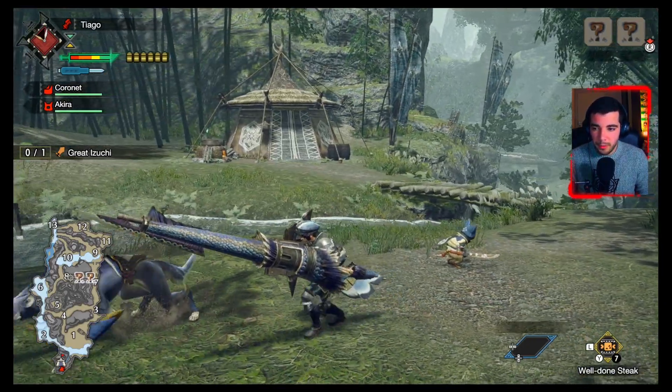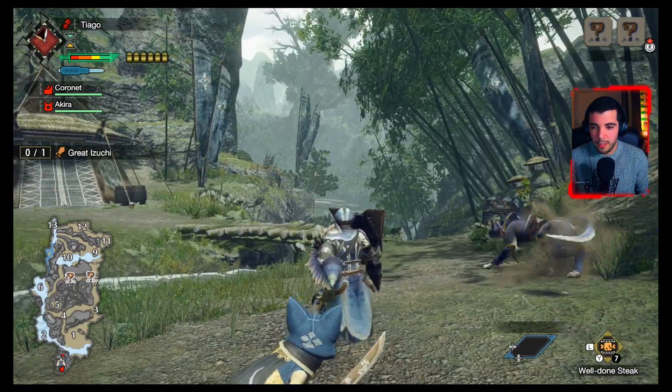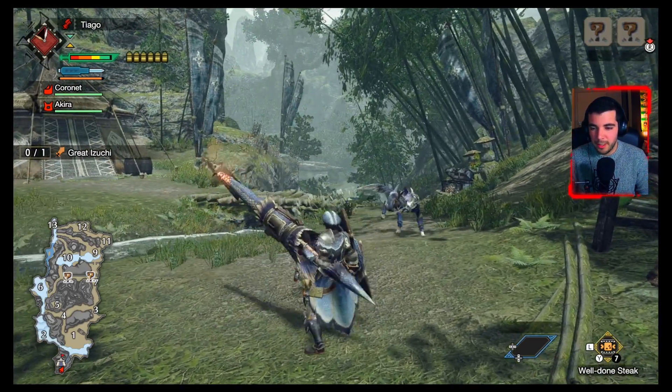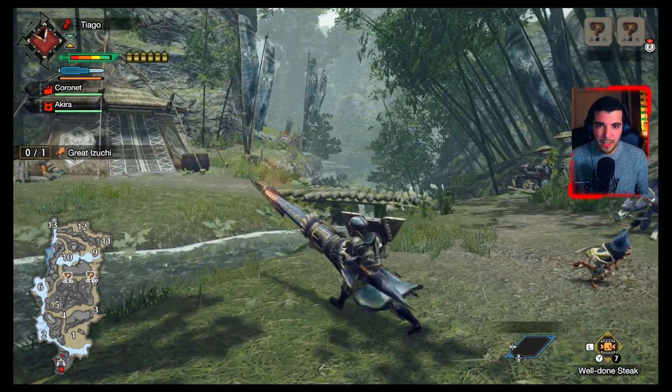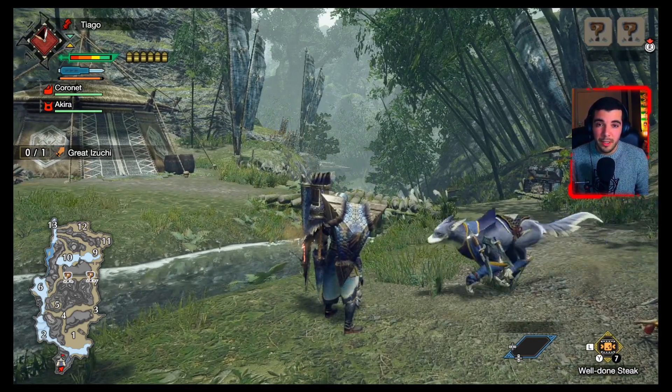Starting off with the Gunlance: if you press the right trigger and X+A you can do a Wyvern Fire, which is a very powerful and flashy move. It's pretty much the move that sells the Gunlance.